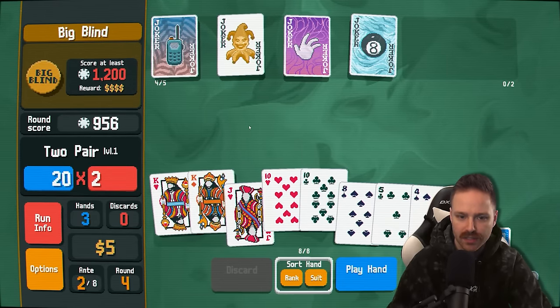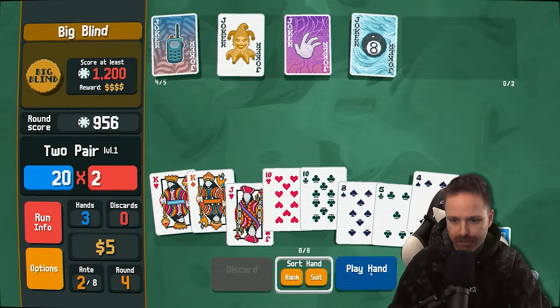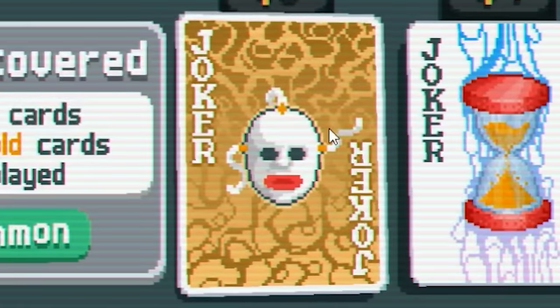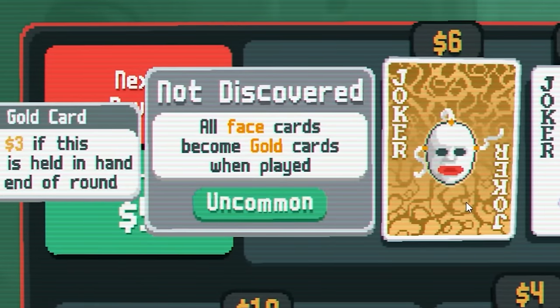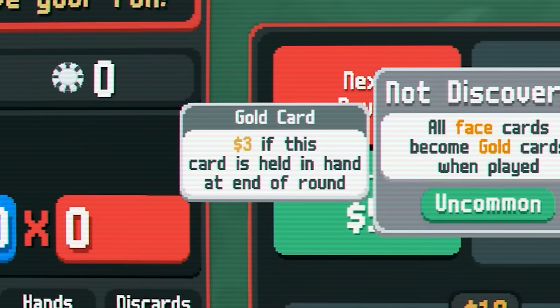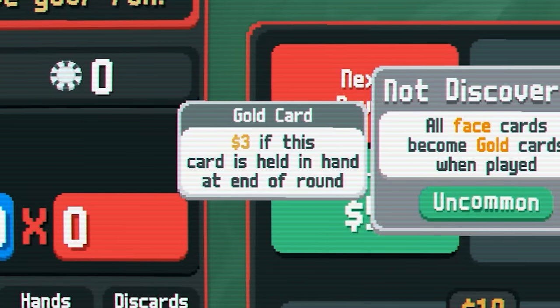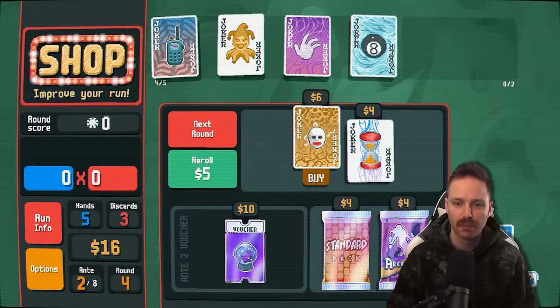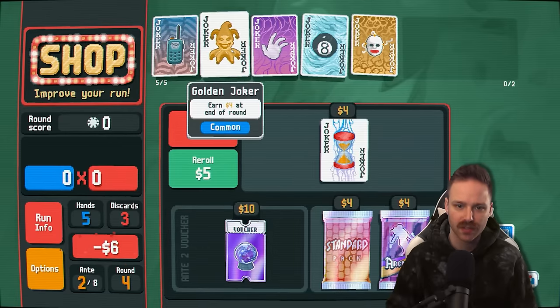And walkie-talkie, two pair, tens and kings should finish it up. Easy. What is this joker? All face cards become gold cards when played. Gold cards give you $3 if held at the end of a round. That could be strong early — I don't necessarily want it long term. I want things that give me more mult. Let's try it. We might be able to recuperate the money that we put into it, much like this golden joker.